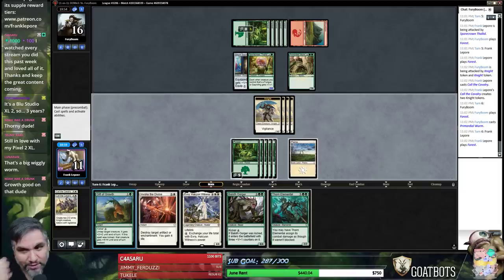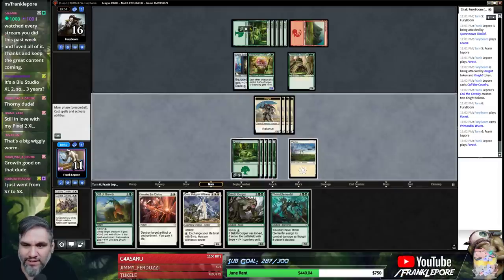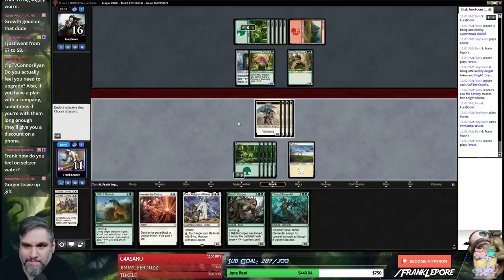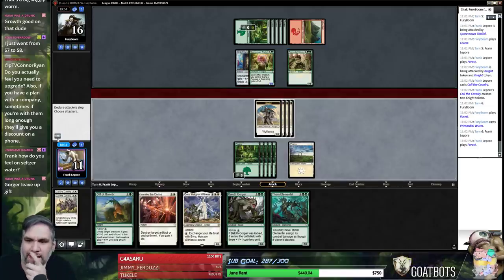We have two tricks — we can't do both of them though. If they want to block here, we can Gift of Growth that dude. And if they want to block here, we can kill this. But we cannot do both, which is unfortunate. I don't like Gorger leaving up gift — I'd rather just have this guy and leave up gift. Then we've got a 2/2 that trades with the 7/6 instead of a 4/4 that trades with the 7/6. However, we could just trade three knights — could be fine.